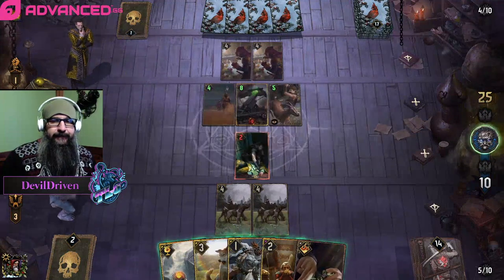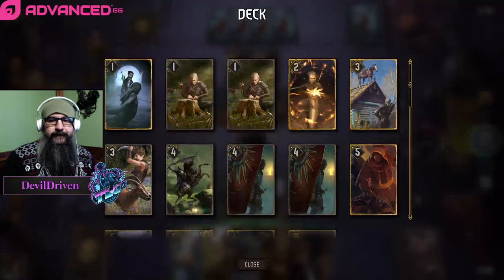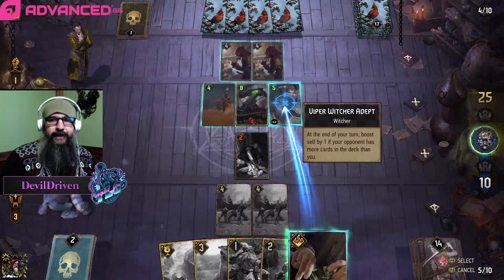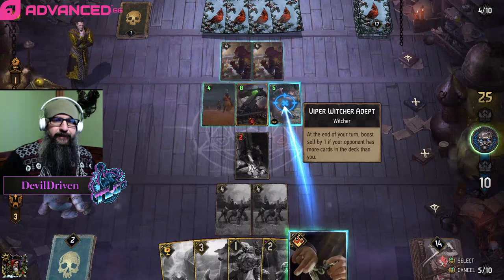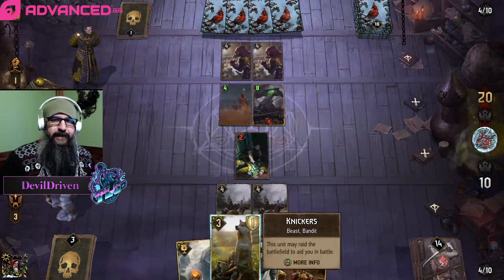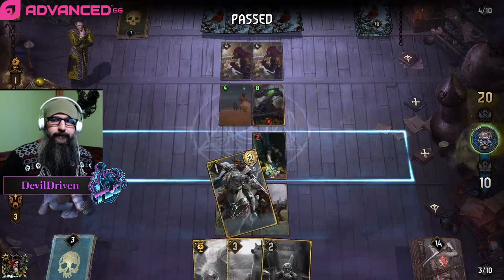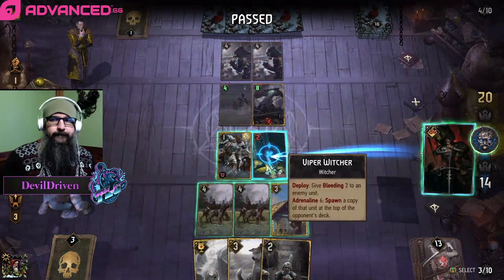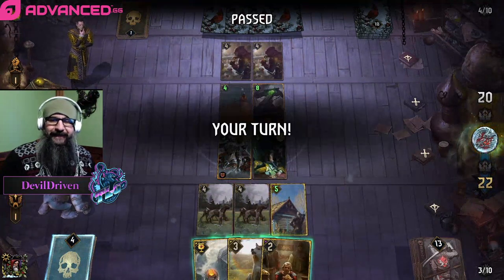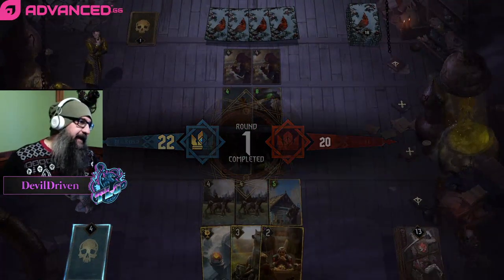16. No matter what we get, we can get it with this. Some rough stuff here. He drops down to 20 - we need 10 points. Having this Knickers in hand is pretty rough. I think he was gonna do that. That's where we're at. We gave him another Helge though - I forgot to give him another card.